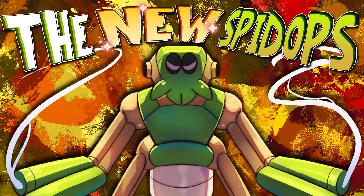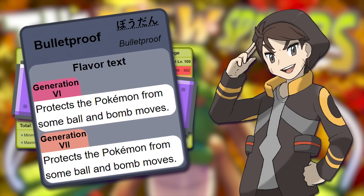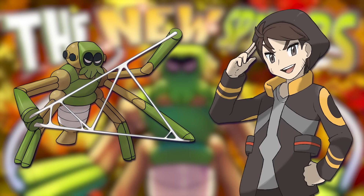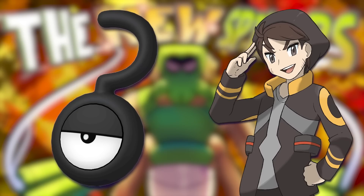And that's it — that's what I want to do to fix Spydops. Buff its stats, give it a secondary typing, a new ability to work with that makes it feel more like the agent it wants to be, and two additional moves to help give it some extra moveset variety. I think this version of Spydops would be much more usable and actually a strong competitor for a Sticky Web team setter. But what do you guys think? How would you guys buff it? A different ability, maybe? Keep it a pure Bug type? Let me know your thoughts in the comment section below!